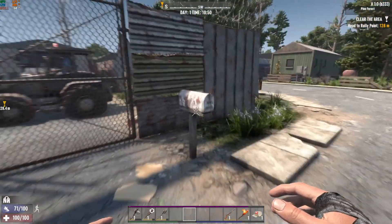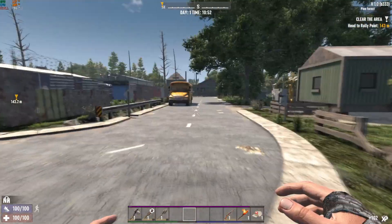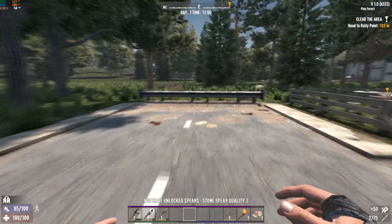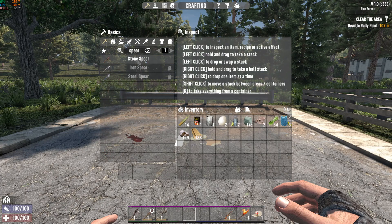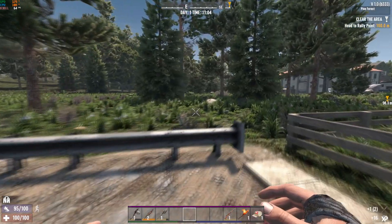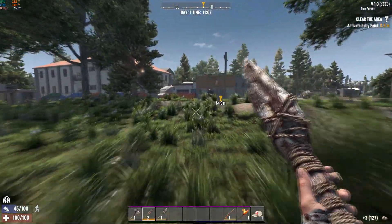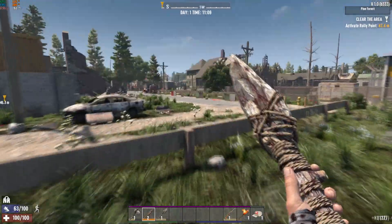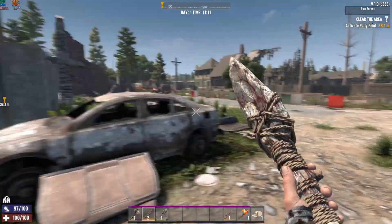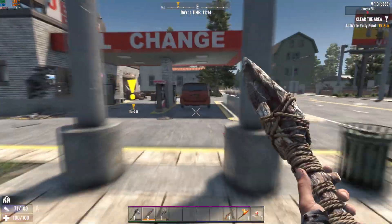We're definitely gonna loot every mailbox because reading magazines this early in the game is super helpful — especially when we know nothing, any little thing helps. A spear book! Let's go ahead and make a better spear — we want to be using the best equipment we can, especially early on since we are weak AF. Jerry's Fill is collapsing and falling apart. Looks like it's right next to a hotel. I can imagine, as close as we are to these surrounding POIs, we're probably going to attract some attention from outside.